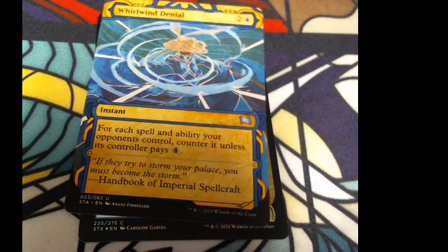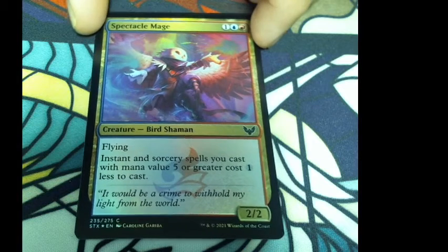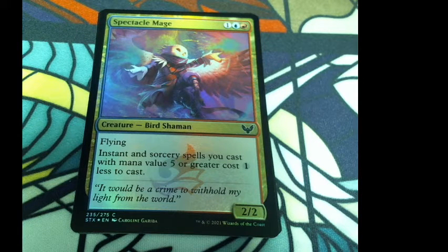And then we have Whirlwind Denial as our Mystical Archives card. For each spell and ability opponents control, counter it unless its controller pays four. Flavor: 'If they try to stone your palace, you must become the stone. Handbook of Imperial Spellcraft.' That's two colorless and a blue. Then Spectacle Mage: bird shaman, flying. Instant and sorcery spells you cast with mana value five or greater cost one less to cast. Flavor: 'It would be a crime to withhold my light from the world.' One colorless, one blue, and one red for a 2/2.